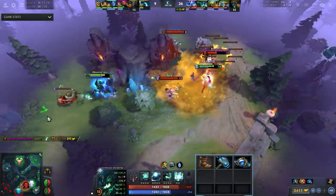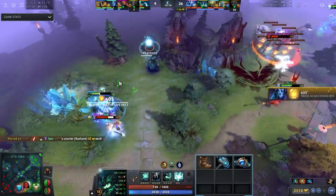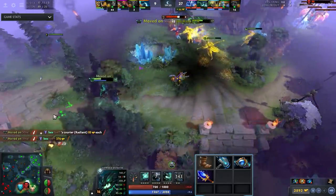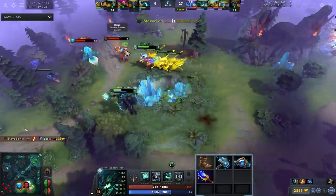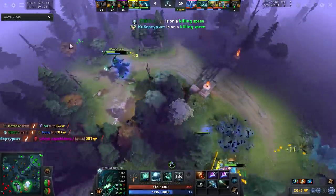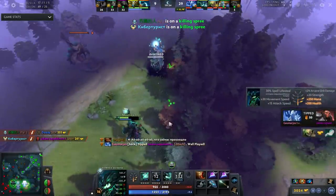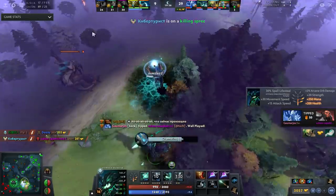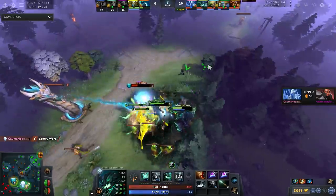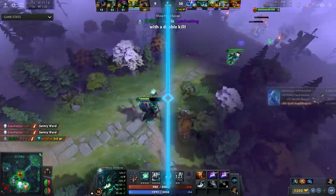After Meteor Hammer you have a lot of options. Some people go Aether Lens to chill in the back, astralling people and combo-ing with Meteor Hammer from range. Others go early AGS - Aether Lens into AGS. You astral people repeatedly, building up your mana. OD's damage is based on max mana, so the more mana items you have - Aether Lens, AGS - the more mana you steal with your Q since you get two Astral charges. Build up mana, use your ult, one-shot the enemy.